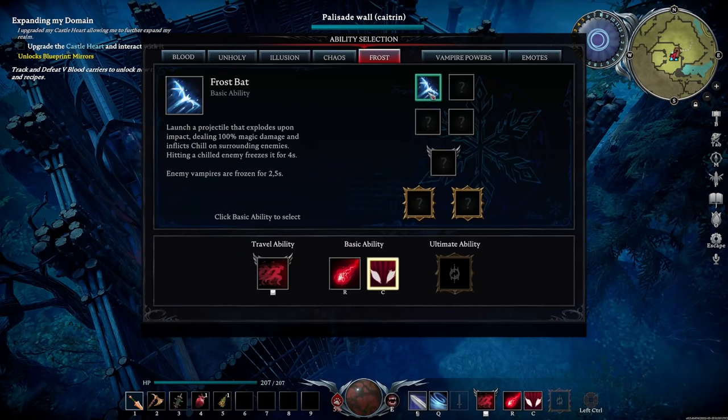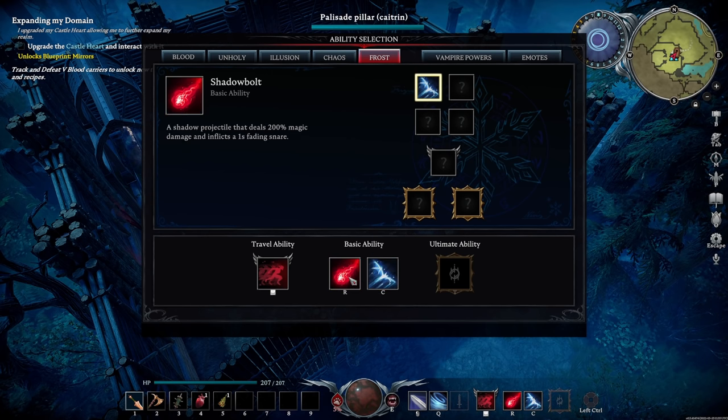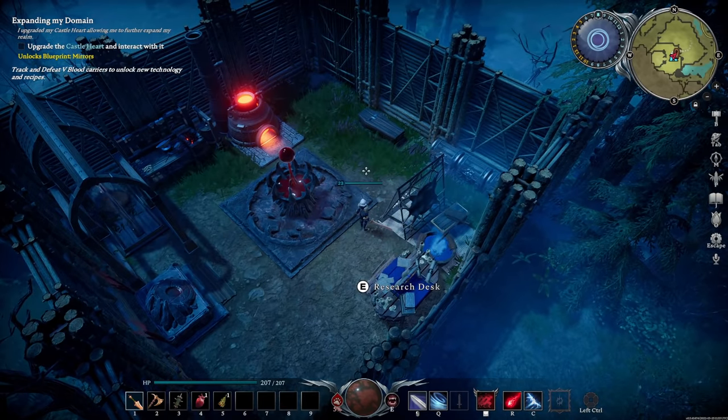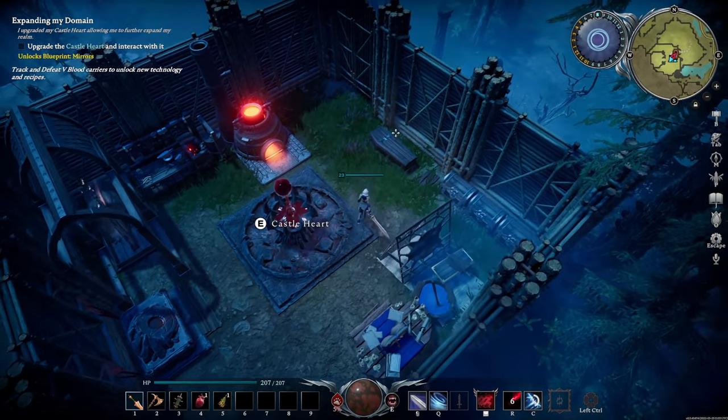So I've got this new ability: Frostbat. Launch a projectile that explodes upon impact, dealing 100% magic damage. I think I like the idea of replacing that with my counter. Yeah, that works. So if I do this, I now have two ranged attacks. I like that.